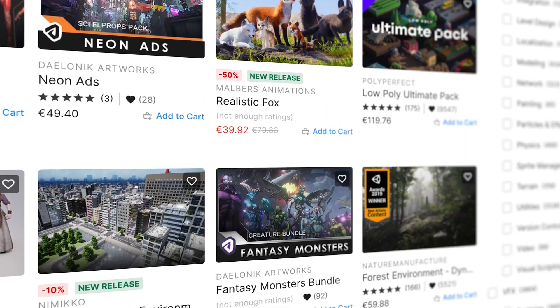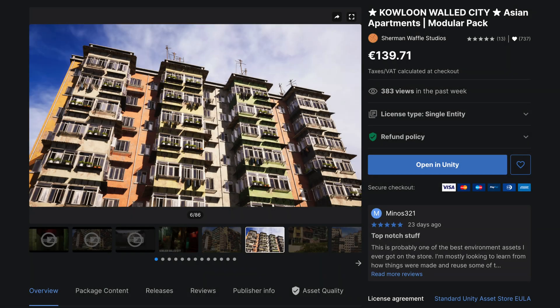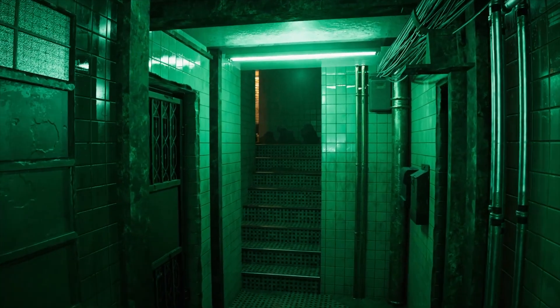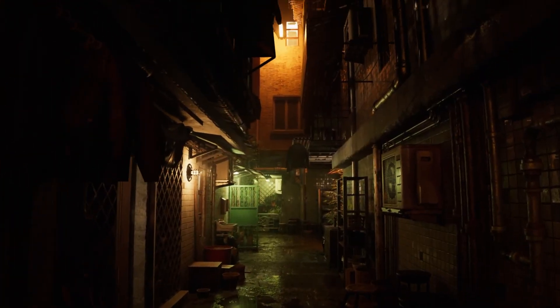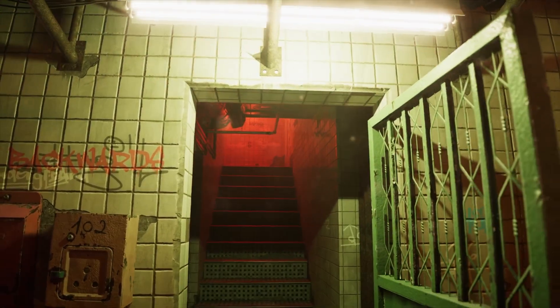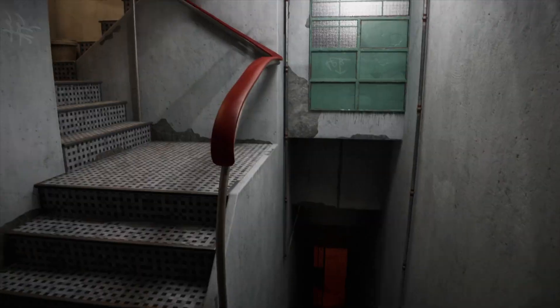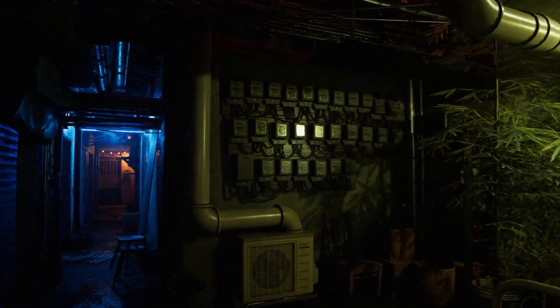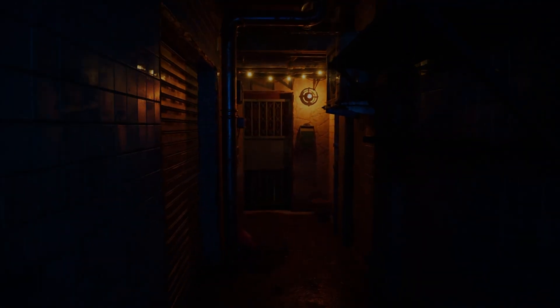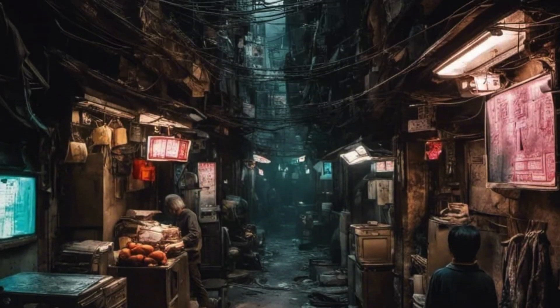After a couple of hours skimming through pages and pages of 3D models of various qualities, I stumbled upon this one — Kowloon. Kowloon was a city in Hong Kong that started as a military outpost, but grew into the most dense city in the entire world. Buildings were erected without following any city plans, and anarchy reigned, until the whole city was demolished by the Chinese government in 1994. Moody, rainy, cyberpunk-y city? Why not?